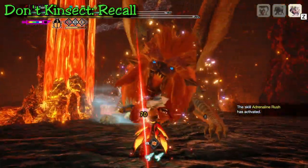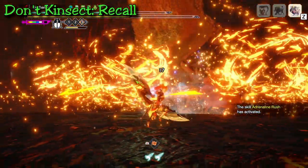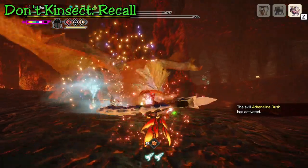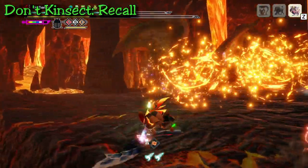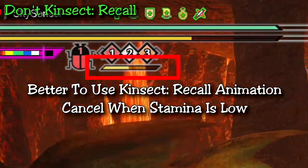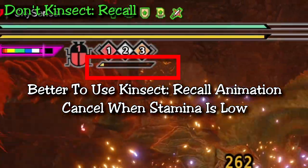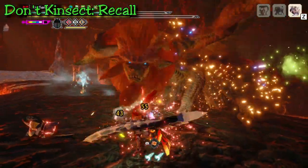You want your kinsect out there as much as possible to create as many powders as you can, because some of them will get blown up due to your timing or the monster breaking some. The more powders that are out there, the more chances you'll have to damage or status the monster. The only good time to use kinsect recall is when your kinsect is about to run out of stamina — then you might as well finish your attack, animation cancel with the kinsect recall, and let your kinsect recharge its stamina.